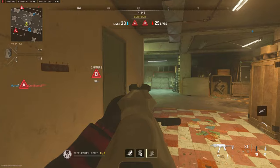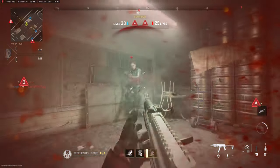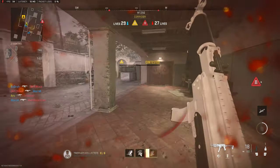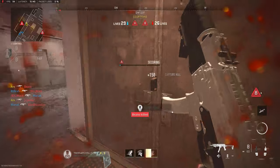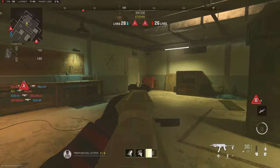Starting off with our first engagement, we spot the first enemy and actually slide towards him — this could have went horribly wrong. I don't recommend sliding; it's not a very good mechanic in this game. But we go through and take out the fourth with a nice little jump shot, and just like that, that's four down.